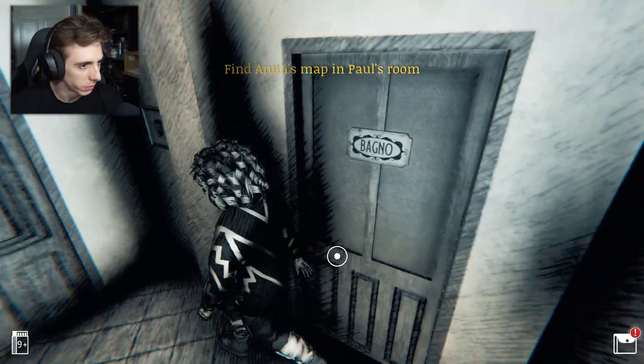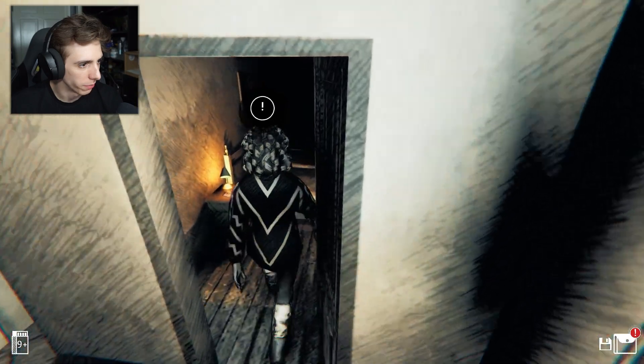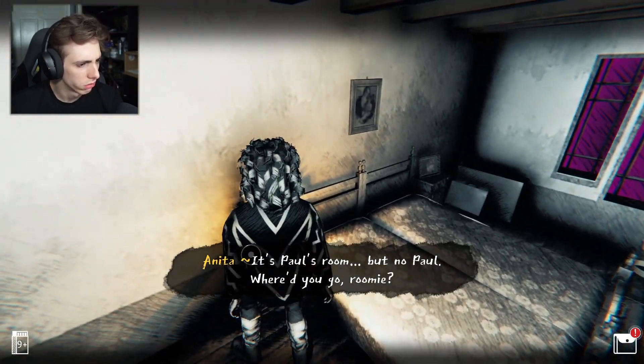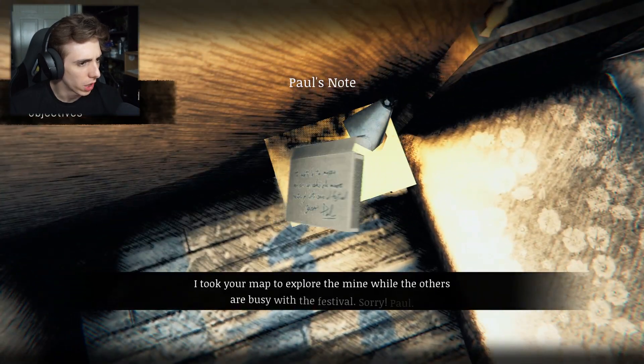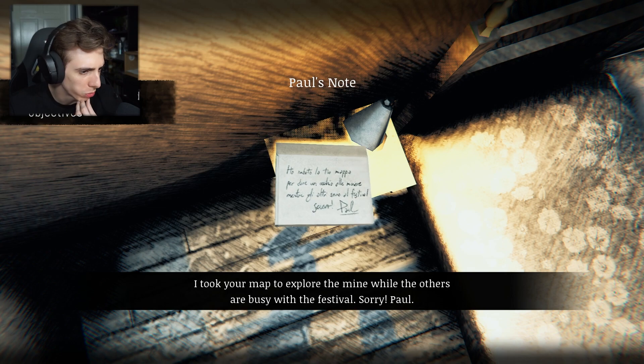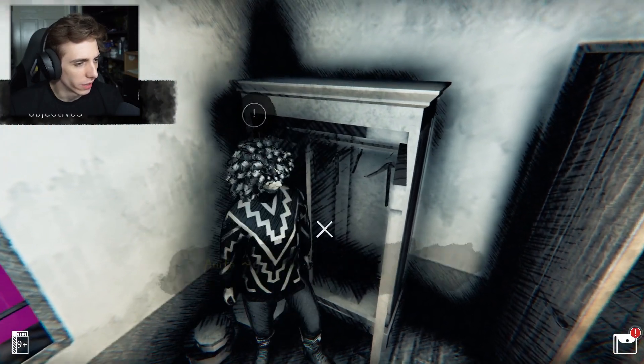Find Anita's map in Paul's room. Is Paul my brother or something? Who's in here? It's Paul's room but no Paul - where did you go, roomie? It's a note: 'I took your map to explore the mine while the others are busy with the festival. Sorry, Paul.' Wow Paul, why would you do that? What's he left behind? God, Paul went to the mines, I better find him before he hurts himself. Find Paul in the mines.